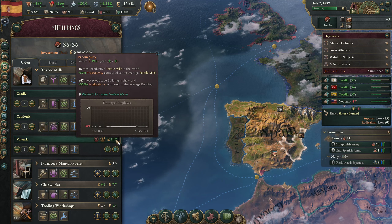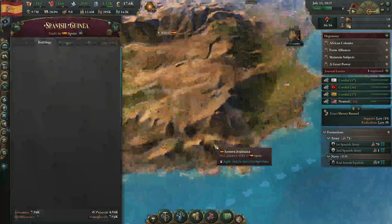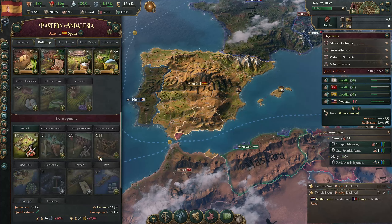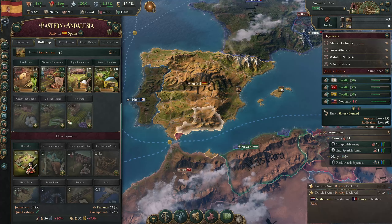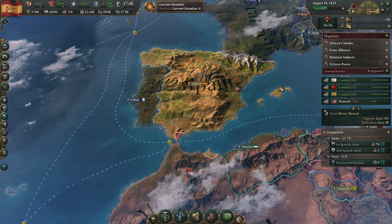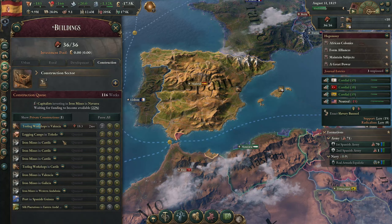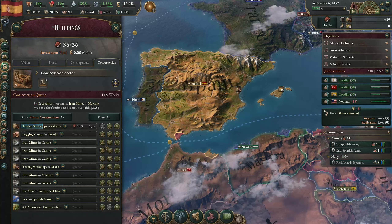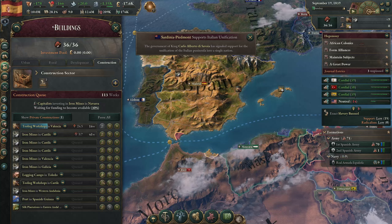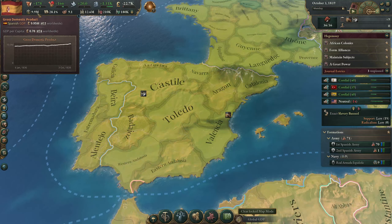We'll switch Valencia over to craftsman sewing, and that just improved productivity greatly. We now have a shortage of silk - we do have a silk plantation, so we'll add a silk plantation over in Eastern Andalusia. We really need to sort out this iron deficit because we're starting to see a really negative balance. Tools are fine so we'll move the iron mines up in the queue.